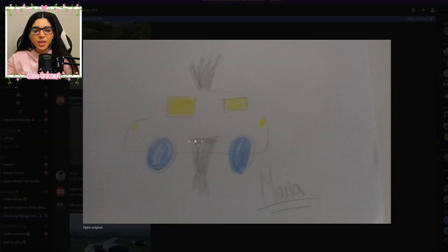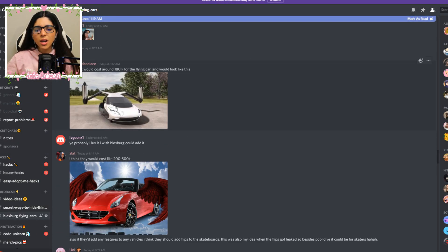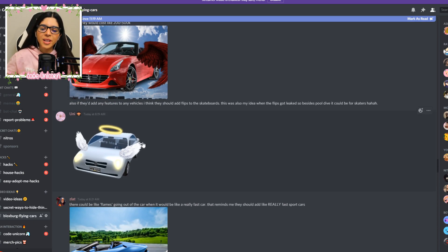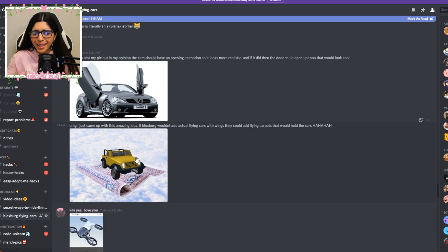We have another drawing from Lagoon here, and again we just have the wings on the car. I think that is the fan favorite going on. We have these cool futuristic ones. I want some flying cars in real life. We have the angel wings once again — and what the heck is that?